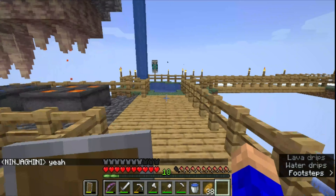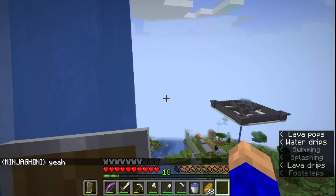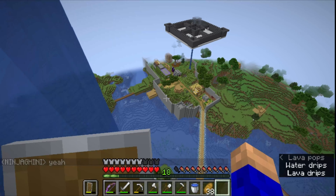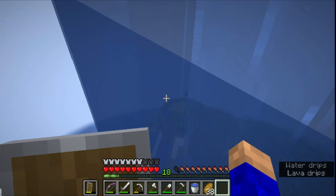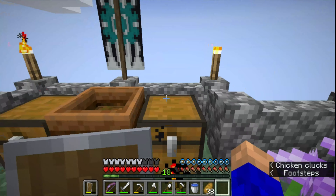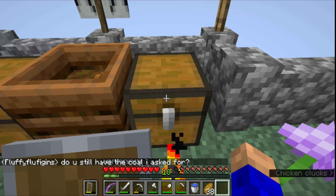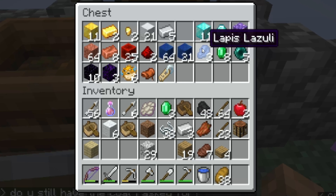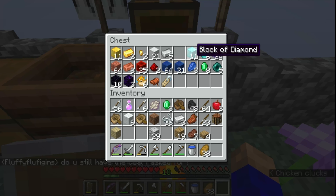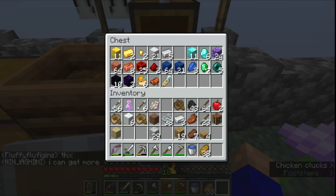There's some kind of infinite source here and they have like every single plant. They asked me if I wanted to live up here and I said no. I kind of wish I was up here though. Look at this chest — it will blow everyone's mind. Eleven stacks of blocks of diamonds, six diamonds, 24 blocks — look at all this.